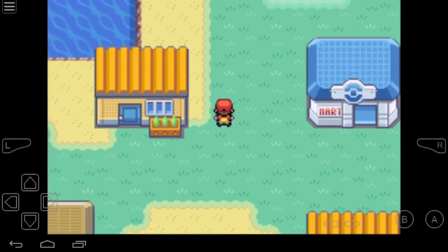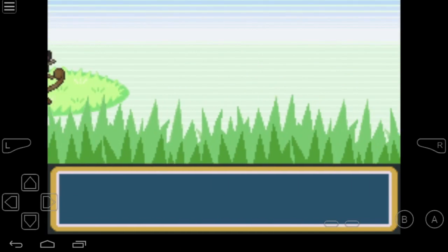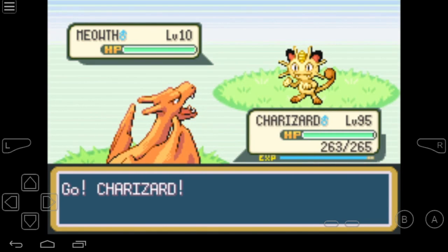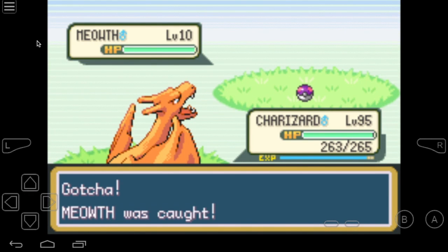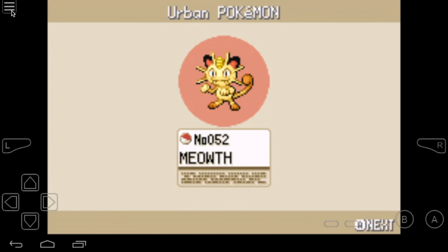Now I have four Master Balls. What I'm gonna do is test and catch one Pokemon. Let's try the Master Ball — I'll speed up the video a bit to save time. Now I'm at the Pokemon crisis area, I'll encounter Mewtwo and try to catch it with the Master Ball. We caught Mewtwo!